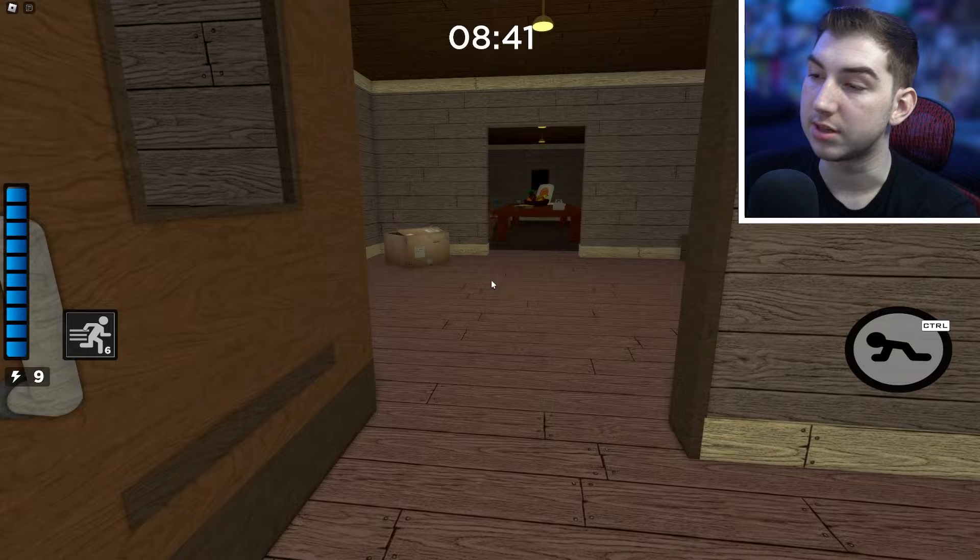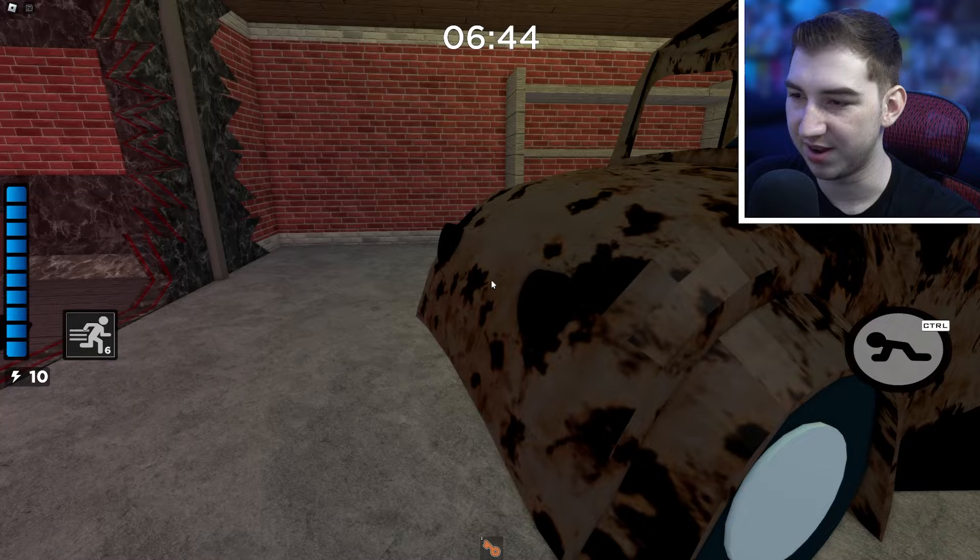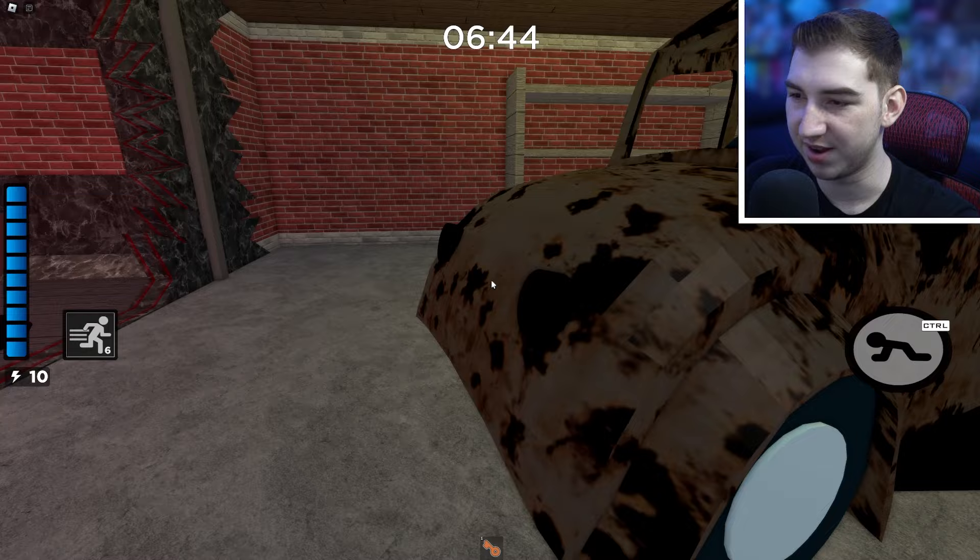Now head all the way downstairs into the basement. Go all the way down and take a look around — there they are. Go ahead and click on these eyes, and bam, we've got the next set.